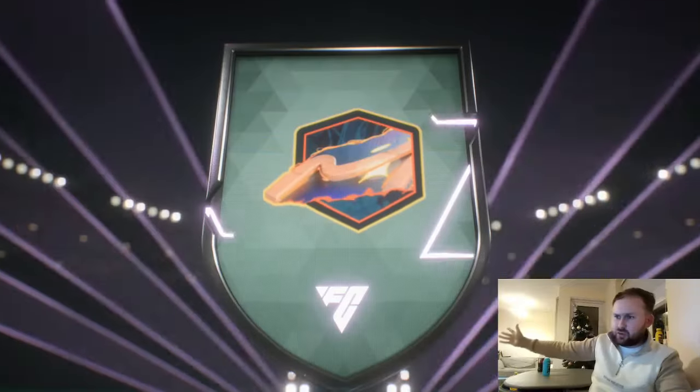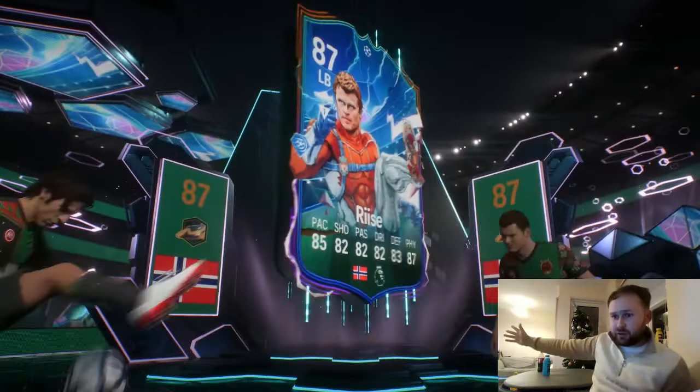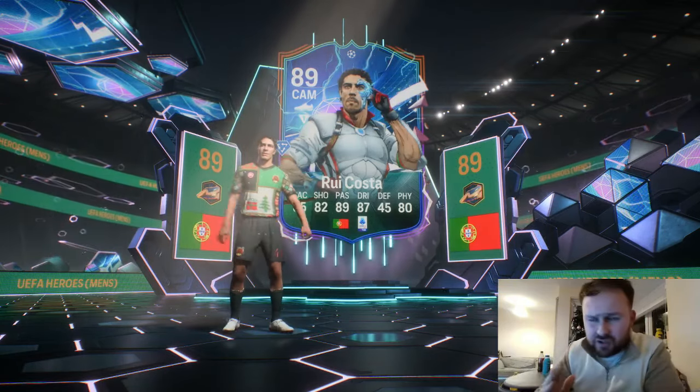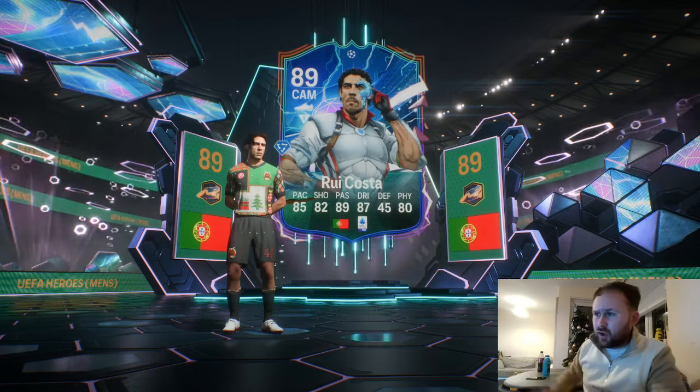France... Norway... left back. Who is this? I'm not sure. Whoa — it's an icon. No, no, it's a hero. No, no — Risa! That's absolutely huge. Who else is this? Rui Costa. Two huge heroes in one pack! I've used Risa before and I really liked him. I don't know what this Rui Costa's like.